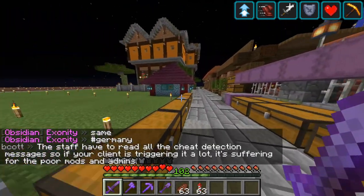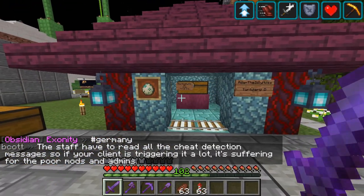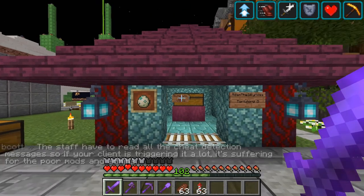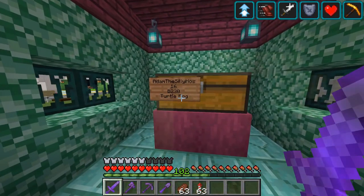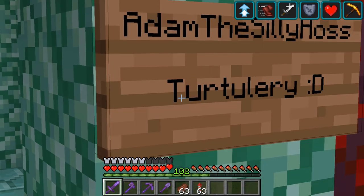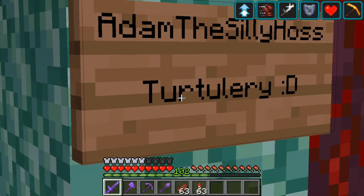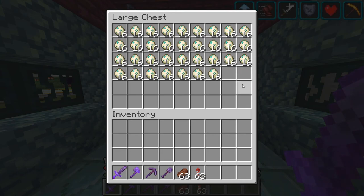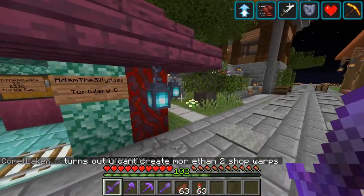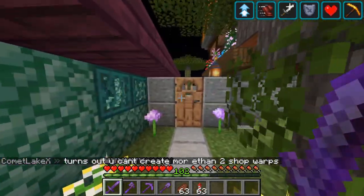Let me show you the buildings. This small one is something I haven't tried before — I have used nether materials and sea temple materials to make a small turtle egg shop. My name for it is 'turtlery'. I have some turtle eggs in here already but I will have to do more. Just an hour ago I was standing at my turtle farm doing these eggs and it takes quite some time, so I really need all the patience for that.